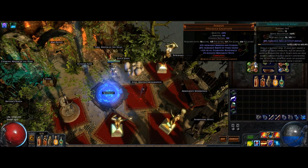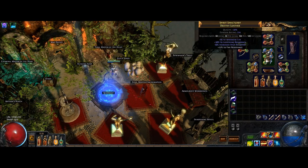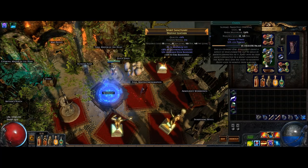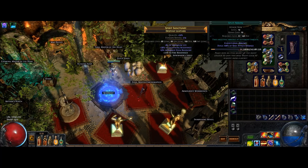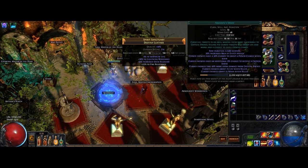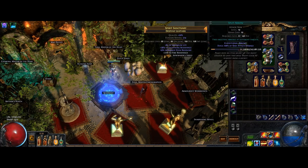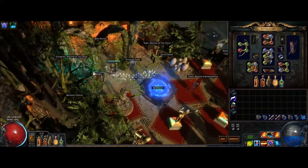Due to the high damage of Explosive Arrow, I decided to use my 5-link for a Curse on Hit setup. It's also possible to execute it with a 4-link using Rain of Arrows instead of Split Arrow and Chain. Out of comfort reasons, I prefer Split Arrow. I'm linking Split Arrow to Curse on Hit, Flammability, and Assassin's Mark. You can also run Temporal Chains and Enfeeble if you are playing hardcore. You can also replace Chain and Split Arrow with Blind and Rain of Arrows and use something like Maligaro's Virtuosity.